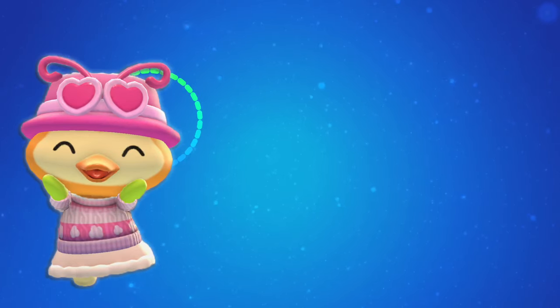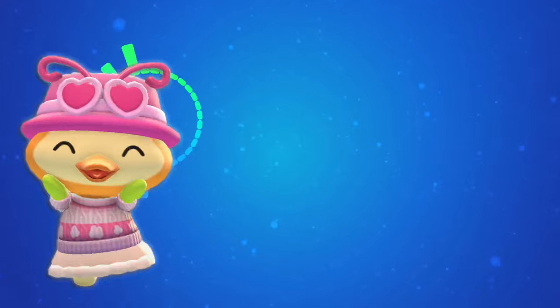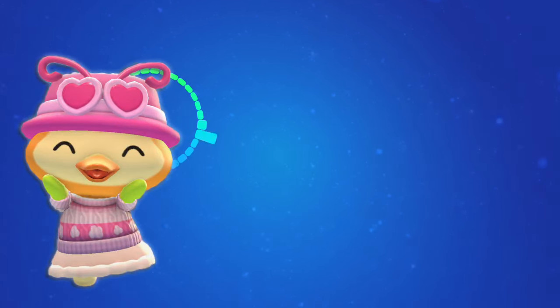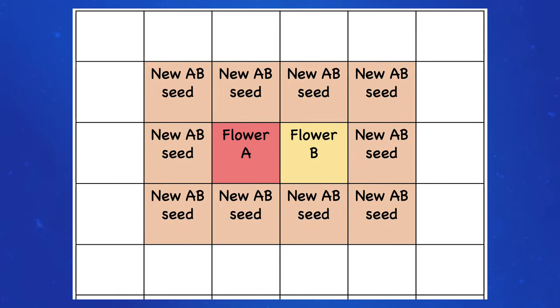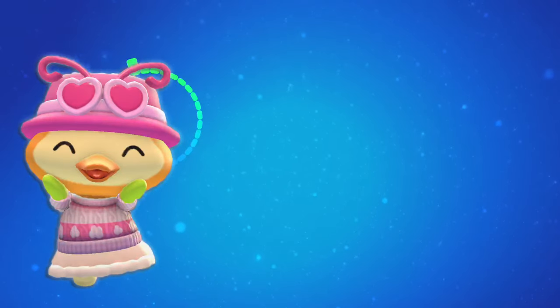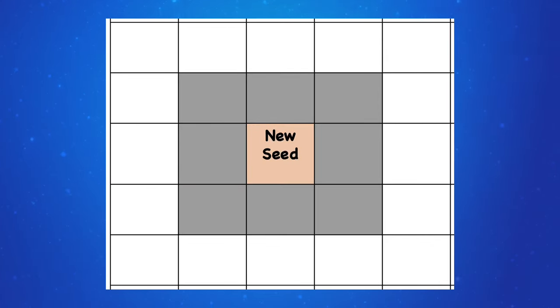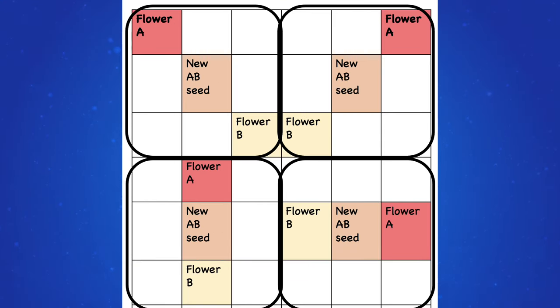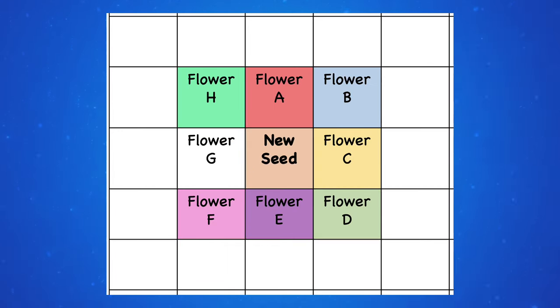New seeds can happen without fertilizer but it's less common, and hybrid colors can happen without fertilizer but it's much less common. Now if you're like me and you've played another game with flowers such as Animal Crossing, you may have been thinking about genetics — worried about parent flowers needing to touch in adjacent squares with a new flower spawning in any of those touching squares. However, that is not the way it works in Hello Kitty Island Adventure. Instead of thinking about the parents, we have to think like that new seed: it spawns and looks around at its adjacent squares and can choose any two of those touching squares to be the parent flowers.